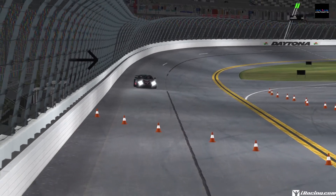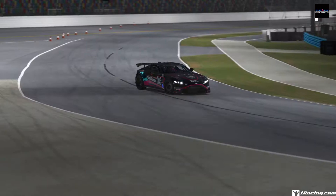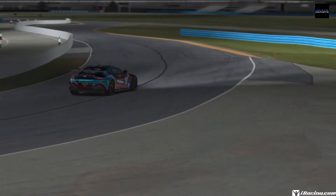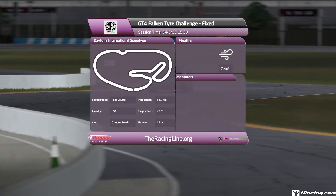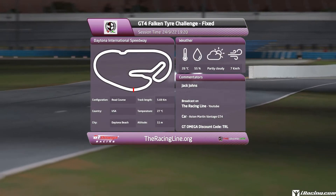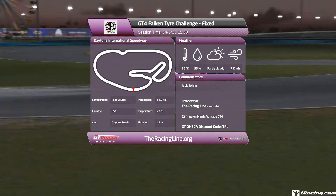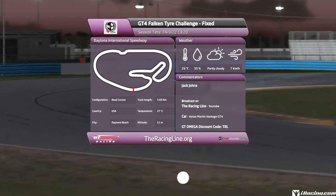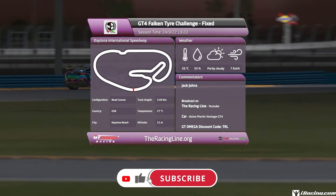Hello guys and girls, welcome back to the Racing Line for another Circuit Guide here on iRacing. This is week 2 of Season 4 2022 in the D-Class Fix GT4 Challenge, once again with me driving the Aston Martin Vantage GT4. This week we're back at Daytona already — since last week in the Ferrari, it's the road course of course, and the date and time is set to the 24th of September 2022 at 20 past 7 in the evening to match the official race time sent out on the Season PDF.